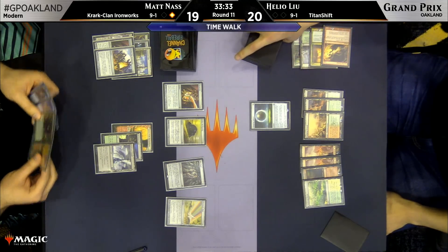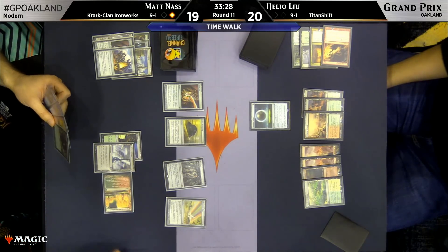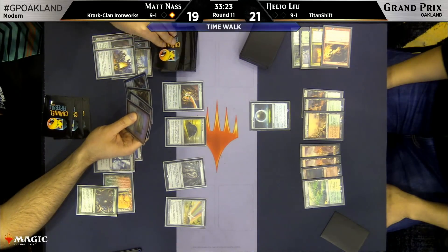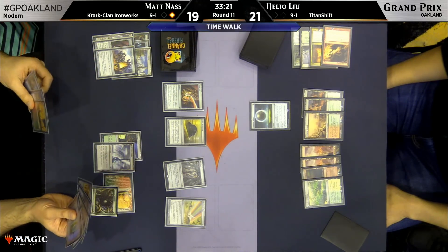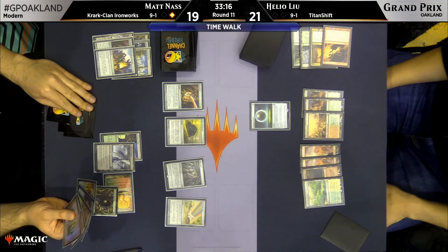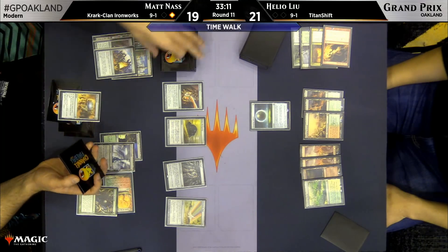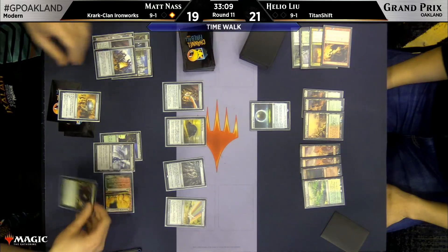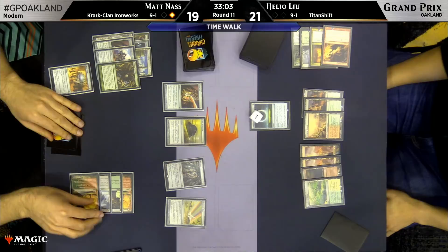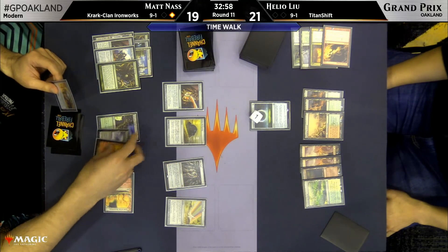He could win the game this turn if he had the right cards, but he does not — just has to play that Windswept Heath and pass. That's pretty nice on this board because his remaining lands other than the Windswept Heath are five Mountains and Valakut. Having the Windswept Heath means he can produce a Lightning Bolt effect at instant speed, which could be important if Matt is comboing with a Scrap Trawler. Lu has at least some small amount of interaction available, and he also has Ancient Grudge in the graveyard, so all is not lost even though he missed a good opportunity to win the game.